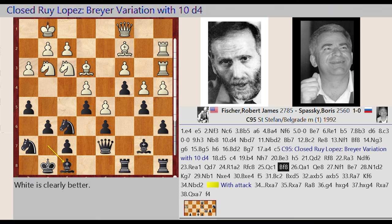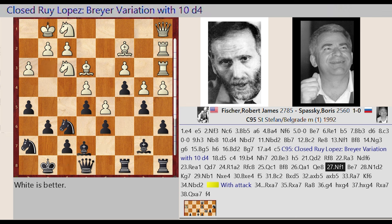Bishop G7 F8, Queen C1 A1. Queen D7 E8, Knight G3 F1. Bishop F8 E7. Knight F1 D2.